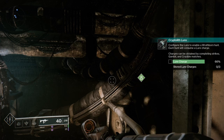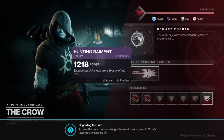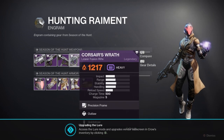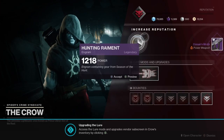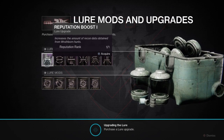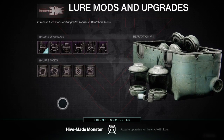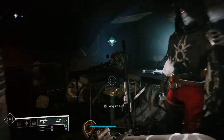We'll also get the Cryptolith Lure, which is a semi part of the main quest line. We'll be able to upgrade the Crow and get some drops from him. Here are some of the new drops: a brand new submachine gun, a grenade launcher, a linear fusion rifle, and a scout rifle, as well as gear. It's a great way to get new legendaries and powerful drops. The Lure has mods and mod upgrades — plug these in and that is how you get whatever rewards you want.